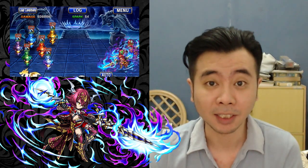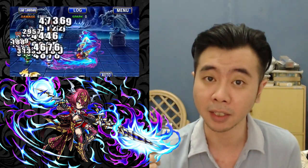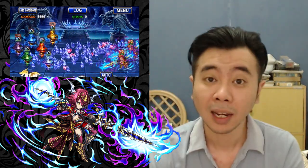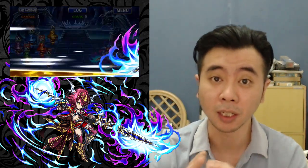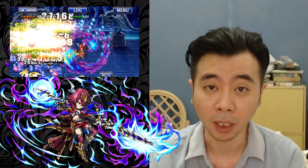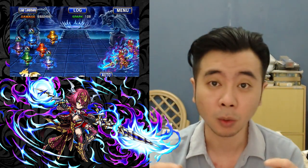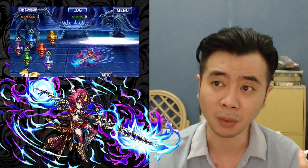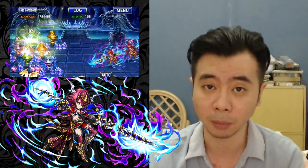If you take the 20 SP enhancement, it will cut her BB cost and you will effectively have an unlimited SBB unit. She has water and earth elemental buffs on her BB and SBB, and if you take the enhancement she also gets a dark element buff — so three elemental buffs in one go. She also has critical spark on her BB and SBB, and her SBB gives the enemy a spark debuff. The whole package is all about spark. There is also an enhancement to fill your BB gauge when sparking, which costs 50 SP — something I'm seriously considering.